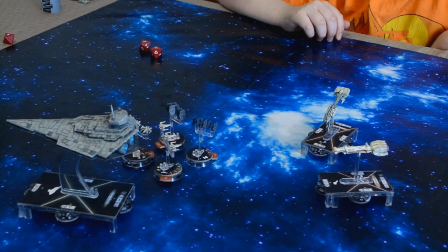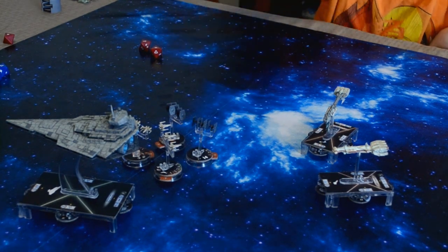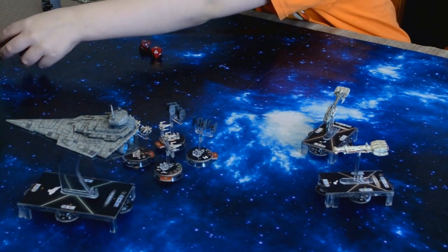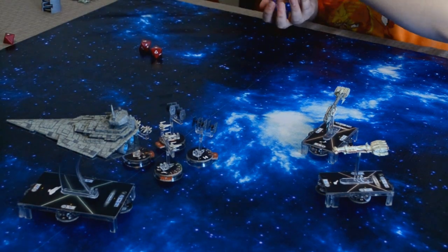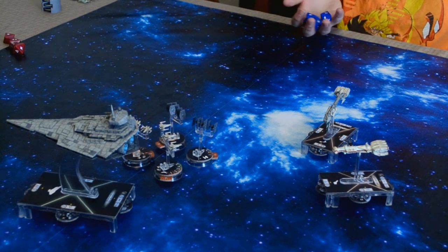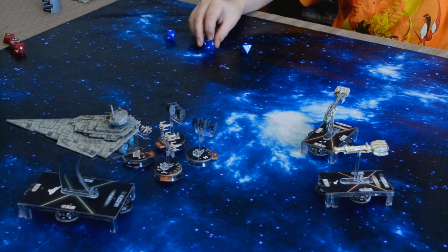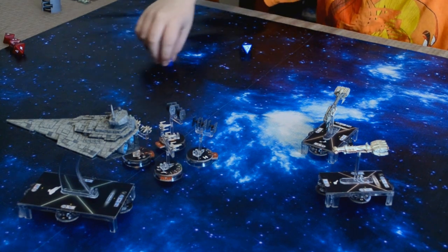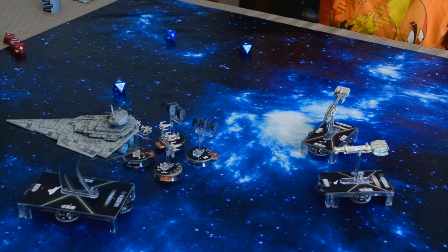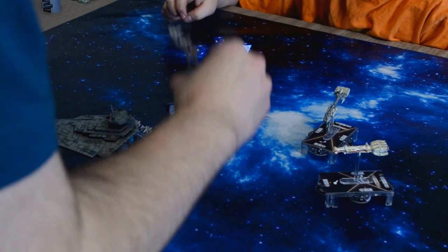Yeah. Okay, so with the squadron phase you have initiative. I'll use him against that one. Go ahead and roll three attack dice plus one more because of HAL Runner's ability, and you get to reroll one because of Swarm. Hit, hit, crit. Use your crit as your fourth die. Accuracy. Then I get to reroll that crit. Accuracy. So basically you've got two hits on this X-Wing here — I'm down to three.